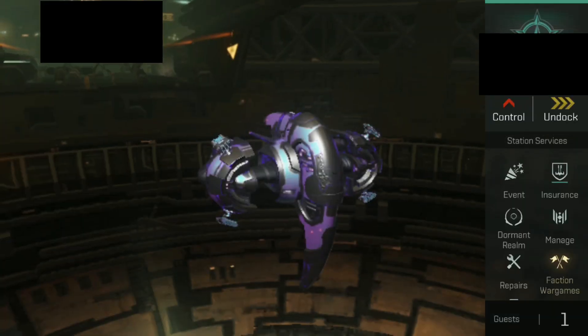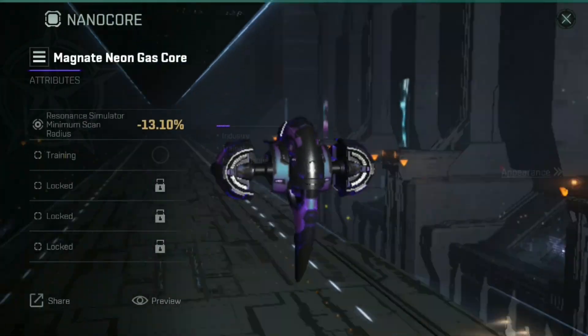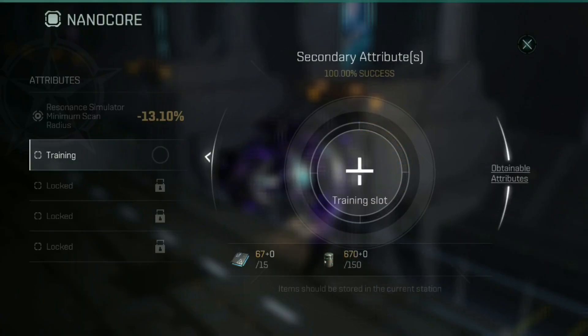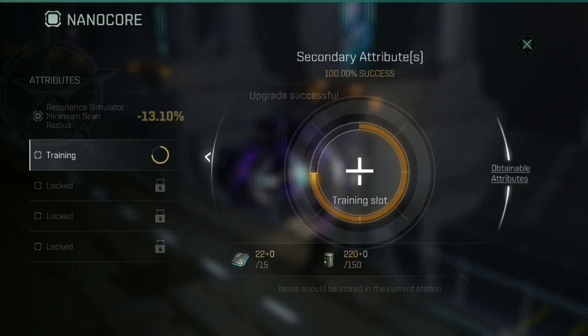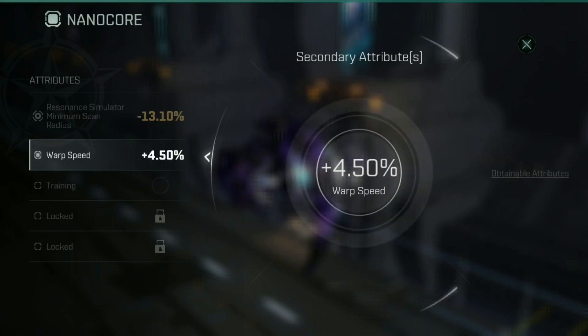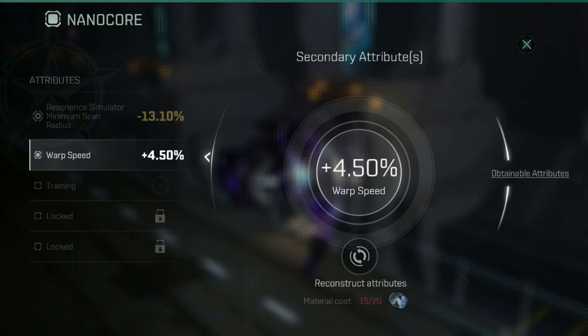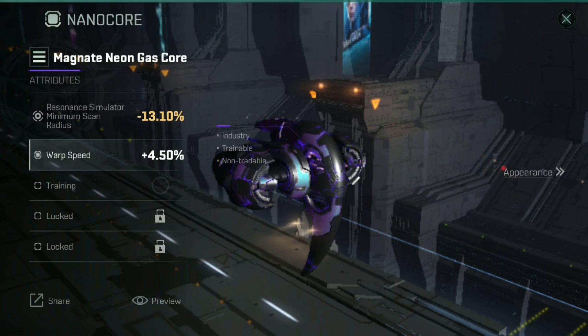Get this first secondary attribute exactly how you want it, and then start playing around with the appearance. Now that we've refitted our nano core, we've only got our primary attribute set up at the moment. So let's give ourselves our first roll, because all we've done so far is reset the foundations for this ship. We've filled up this particular slot again, set it as active, and we've got warp speed. I'm not happy with warp speed — I've got flight velocity, warp speed, and normal cargo hull capacity. This ship needs cargo hull capacity, so we'll run through this one more time.